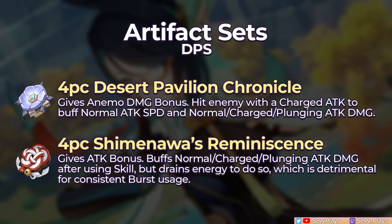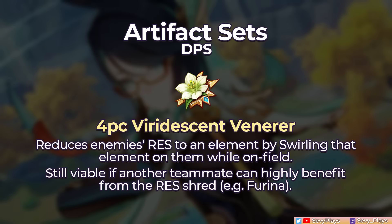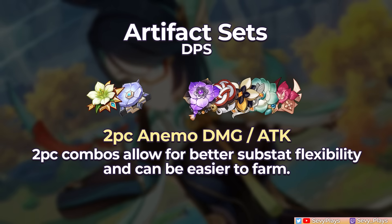For sets, the Desert Pavilion Chronicle gives Anemo damage and buffs plunging attack damage, though you'll need to do a charged attack first to trigger its 4-piece effect. Compared to the Shimanawa's Reminiscence, which gives attack and plunging damage bonuses, at least the Desert Pavilion won't drain the user's energy. Pairing Xianyun with Furina will consistently enable the Marechaussee Hunter, which gives a huge crit rate bonus, or the Vermillion Hereafter, which requires the user to decrease their HP after using their burst to get attack buff stacks. You can also use 2-piece combos of Anemo damage and/or attack percent to give you more flexibility in choosing the right main stats and good substats.